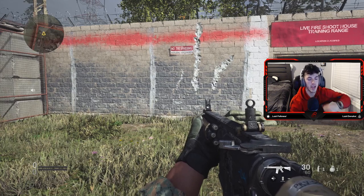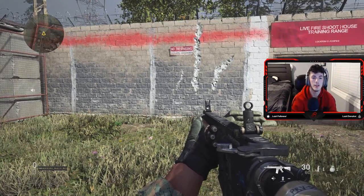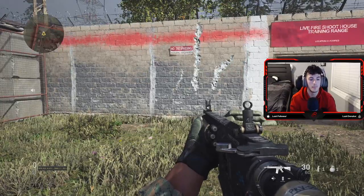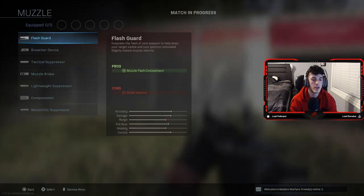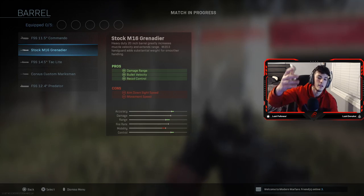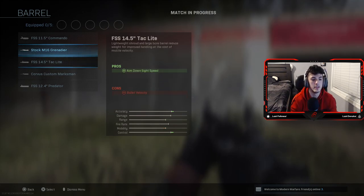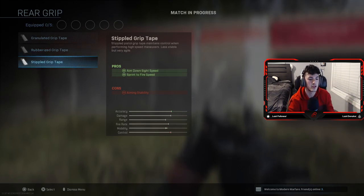Tip number three actually ties into tip two about recoil — it's about the attachments you're using, because that is also very important. The attachments in this game have pros and cons, pluses and minuses, to what will help you do better. You can see it has recoil control, damage range, bullet velocity, and they all vary. So the rear grip has recoil control, aim down sight speed, and sprint-to-fire speed — so obviously the way you want to play determines the type of attachments you're going to use.